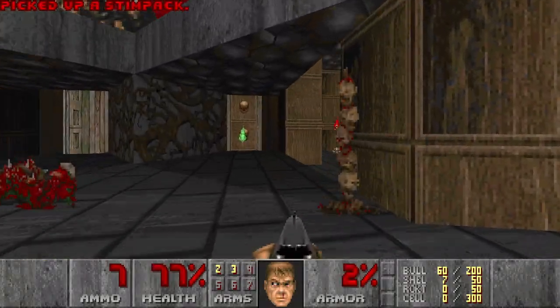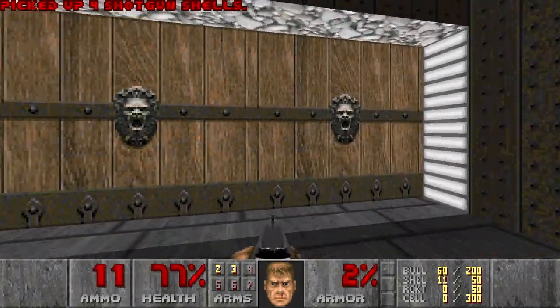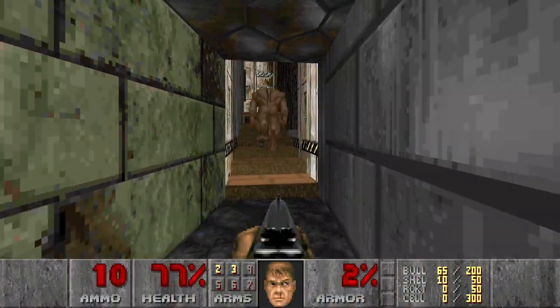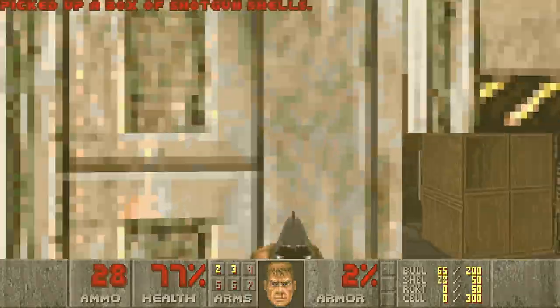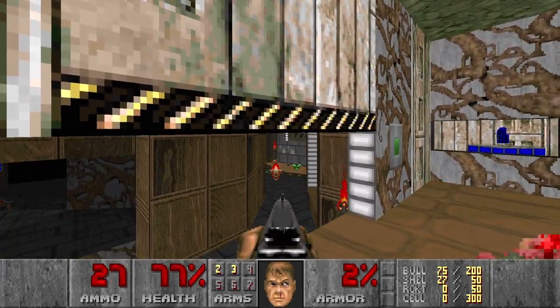So where do I go first? I need more ammo of course. Let's actually go here - I feel like something interesting awaits me. Black new weapons, or some more shells. And a blue key. That was the right choice.